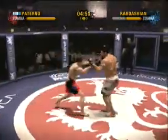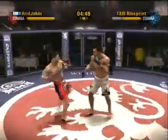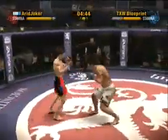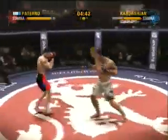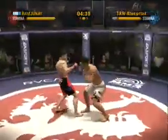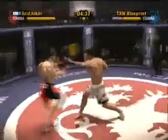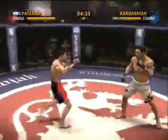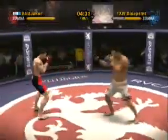He throws a right punch. He lands a right punch. He does a superlative job of slipping that strike. When your head is stationary, that's a pad to punch. You've got to keep moving that head and avoid the strike.